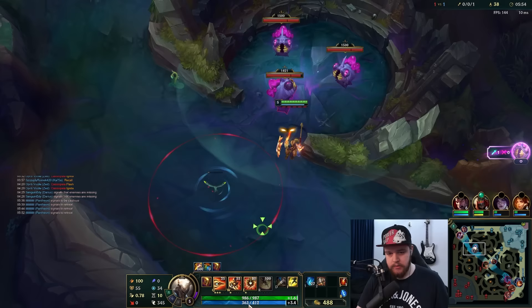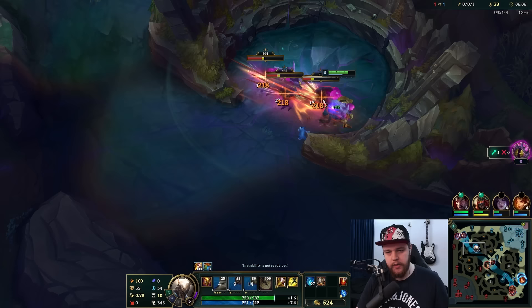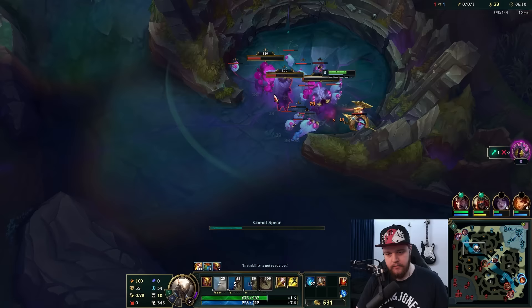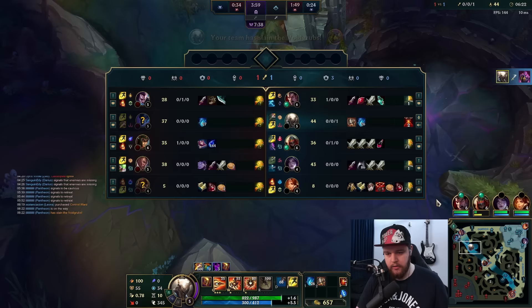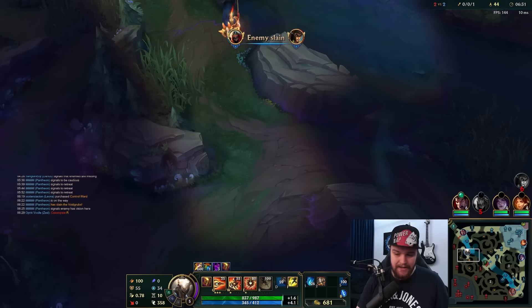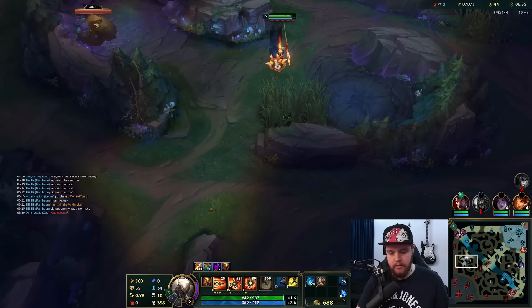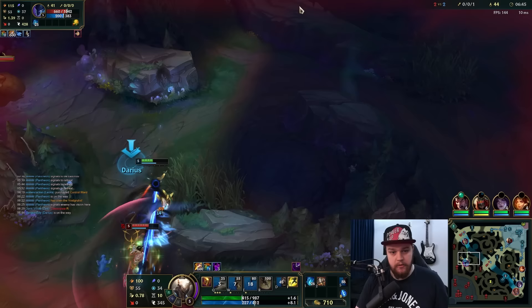I'll position myself over here so my Q lands on everything, then I'll W empower and keep Q-ing through the entirety of this camp. He's never going to get here in time - this is free. He was just bot-side. I'm going to try to end up with five stacks here. I'll smite the last one and then go for a top gank if possible. There's a ward here so he's obviously going to back off - that's fine. Nocturne is in his jungle; Casio just died and hasn't recalled yet.